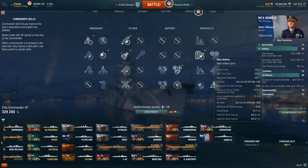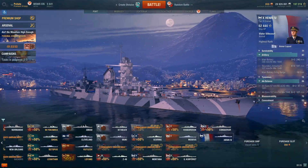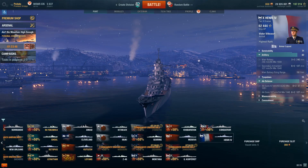On the flip side, you are a very squishy cruiser, so keep that in mind. Don't just sell broadside thinking you're going to come out the victor — Stalingrad will happily punish your broadsides. Flag wise: fire chance is always useful, improved heal is always useful, speed is fantastic because you're already so fast.